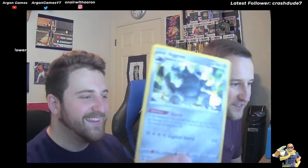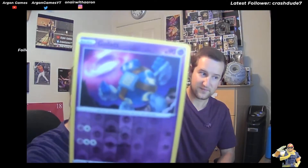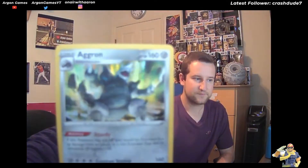Now we're getting into the cool ones. We got a reverse holo Golett and I can see the next card already - my brother's gonna be jealous of this one. Oh my god - it's a holographic Aggron! This was also one of my brother and I's favorite Pokemon in Ruby and Sapphire. So we have a Golett reverse holo and that holo Aggron - that's a pretty good pull. That is a good looking card.